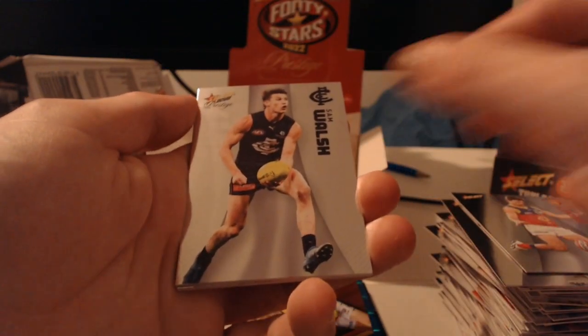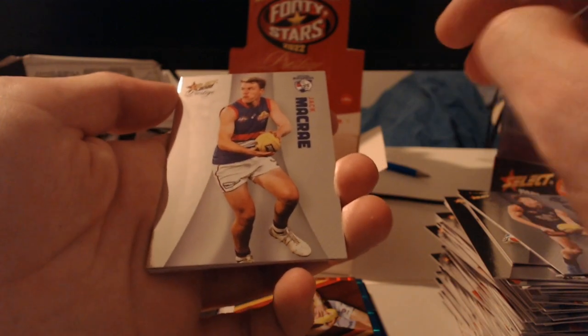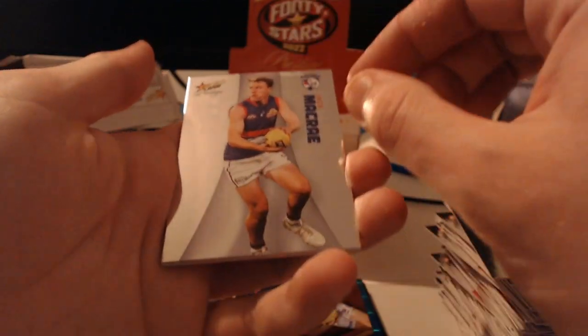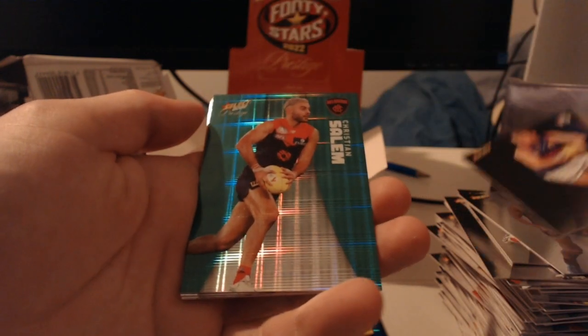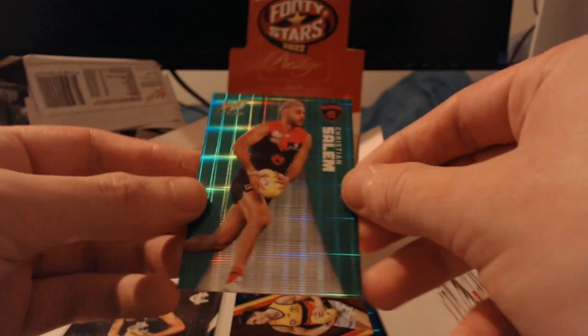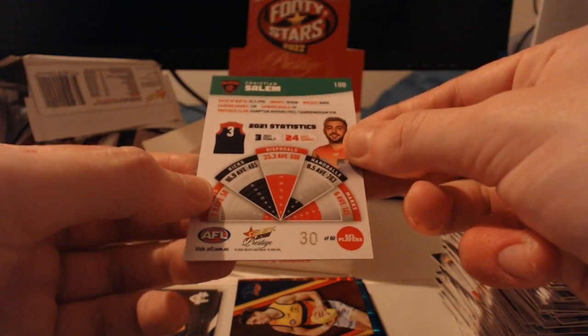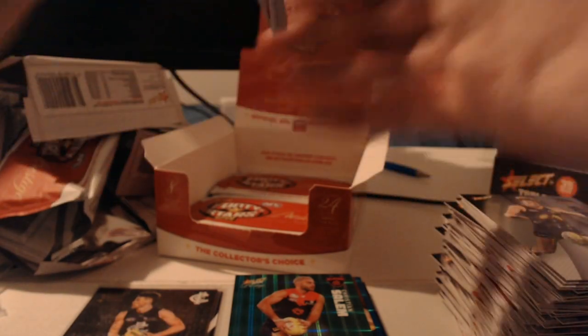Starting this one off with Jared Lyons, Sam Walsh — good to see you again — Jack McRae, and there's some green! This is potentially our final big hit — there is a chance we get two but it's by two packs. This one is numbered to 60 — it's got red socks, it is Christian Salem. I'm not a crazy fan of the Christian Salem card, but it's a Melbourne player numbered to 60. Turn it around — number 30 of 60. There is a green parallel card for the box.